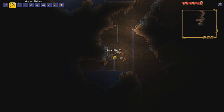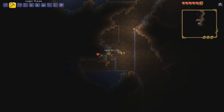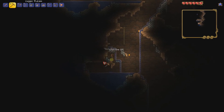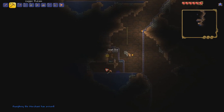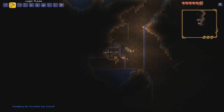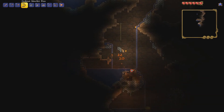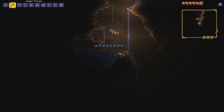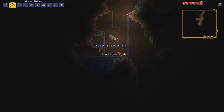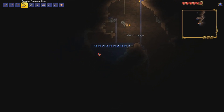I think what we're gonna do is get a silver pickaxe first — we want to get our pickaxe power upgraded as quickly as possible. I see a trap there — you want to be careful of traps. Hey, the Merchant has arrived because we have enough silver in our inventory! Once I mine that pressure plate, it's going to reveal the trap over here.